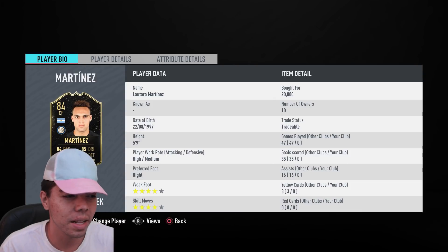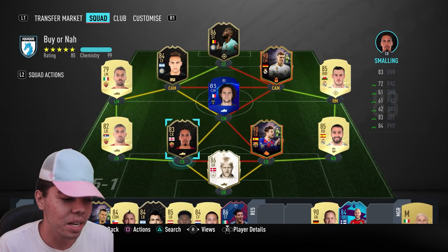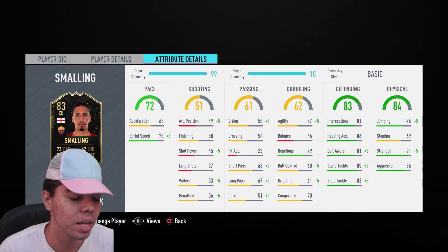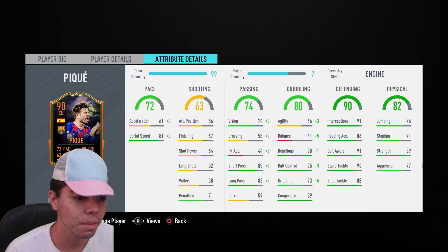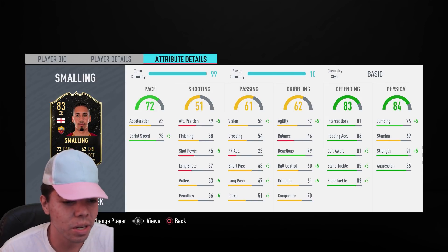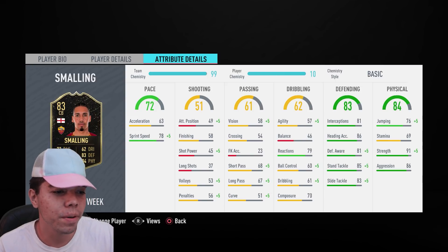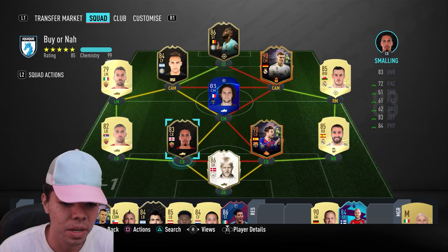We're also reviewing Smalling because he got an inform and his card is upgraded pretty significantly — from an 80 to an 83. Looking at the dribbling stats for center backs, I want to see how agile and balanced they are. His reaction of 79 is alright but not the greatest. To compare, Scream PK has 99 reactions. Smalling's defending is alright, physical is pretty good with 96 strength, pace is alright at 83 sprint speed. You could snap a Shadow to get his pace even higher.